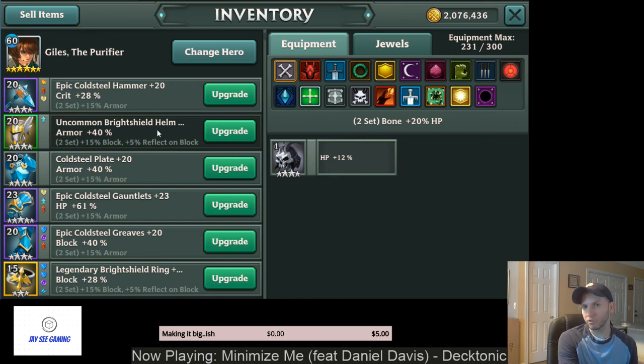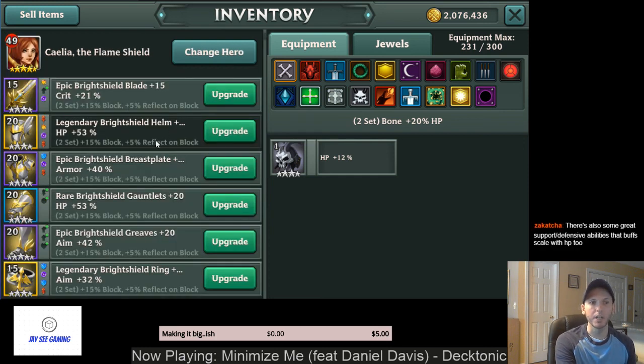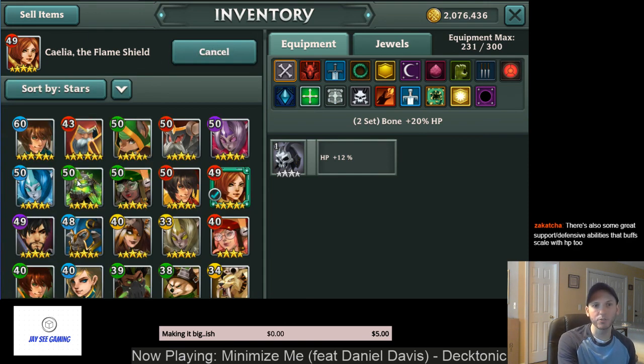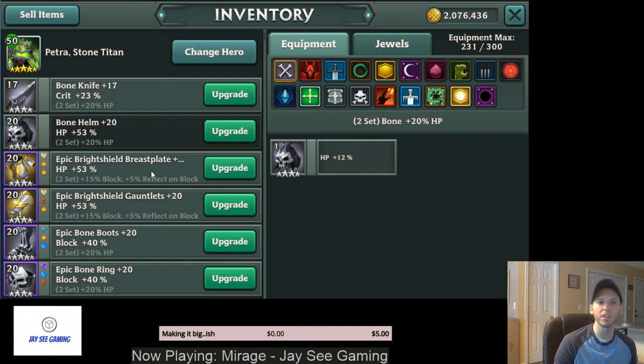For tanks, read your skills. Giles specifically does damage based off armor, so I have him armor, armor, HP. My Fire Shield Maiden doesn't do damage based off armor, so I have her HP, HP, armor. And Petra does damage based off max HP, so I just go straight HP on him. There are also support and defensive abilities that scale with HP — as someone in chat mentioned — so if your hero scales with HP, obviously you stack HP.